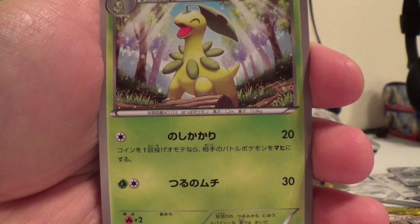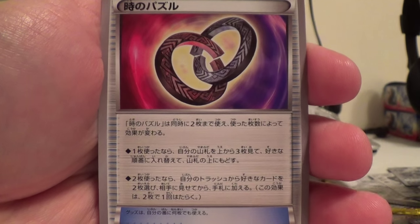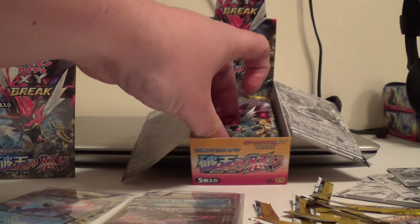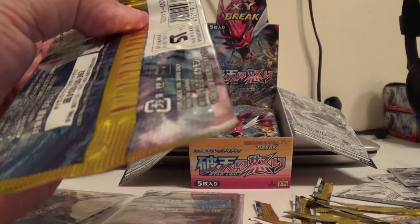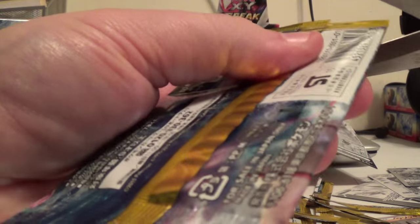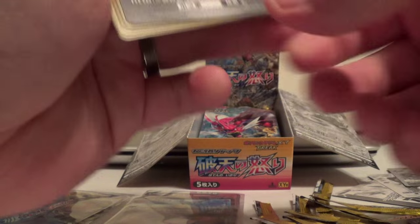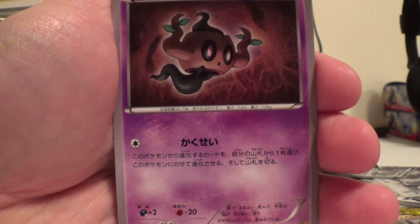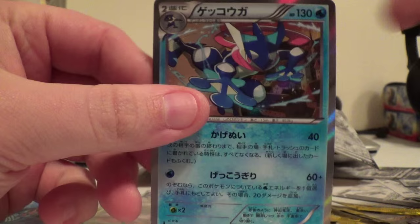Splish Splash Energy, Medicham, Honedge, Temple, and Dive — I have no idea. Shiftry, Kricketune, Phantump, Slowpoke, and Greninja Holo. Very cool.